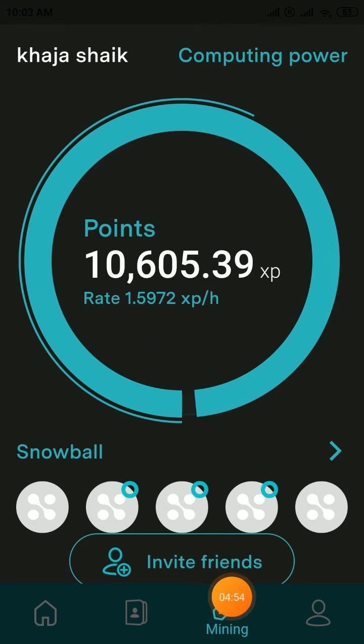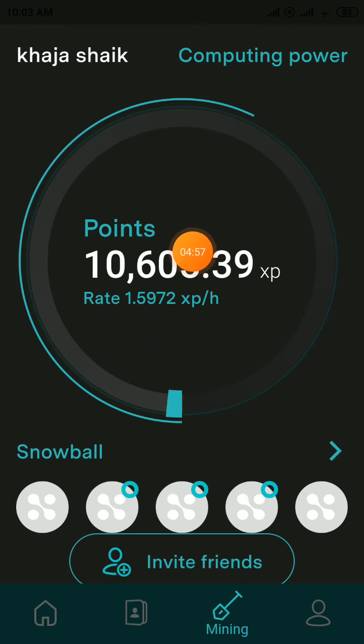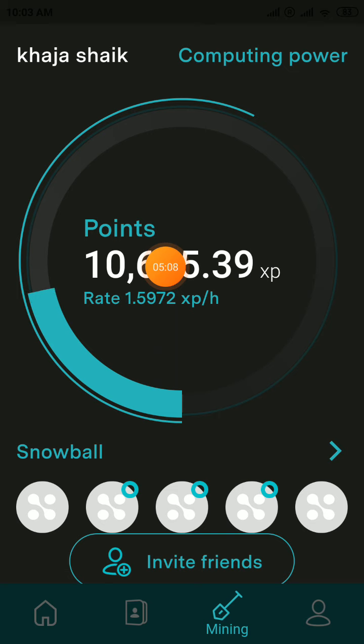After that, click on the Mining section, click the Activate button, and bind your mobile phone number. You must bind your phone number before April 16th — otherwise your account will be closed. When you verify your code from your mobile number, click the Activate button again and your mining will start.